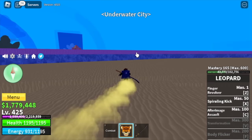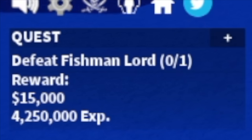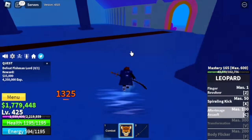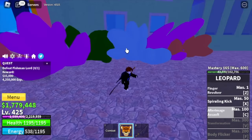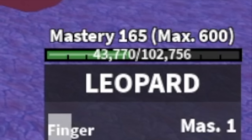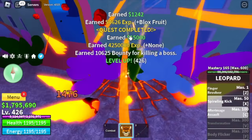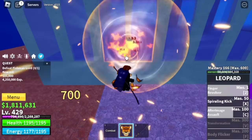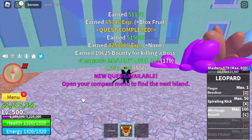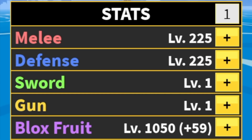Next up, the underwater city. Our target is another boss, the Fishman Lord. He's so easy to defeat — just lure him here and wall strat. You can damage him but all he can do is look at you. We're gonna grind here until level 500. Our mastery is still not enough to unlock the F skill, so I'm gonna server hop until 500. Stat check: Melee 225, Defense 225, Block Fruits 1050.